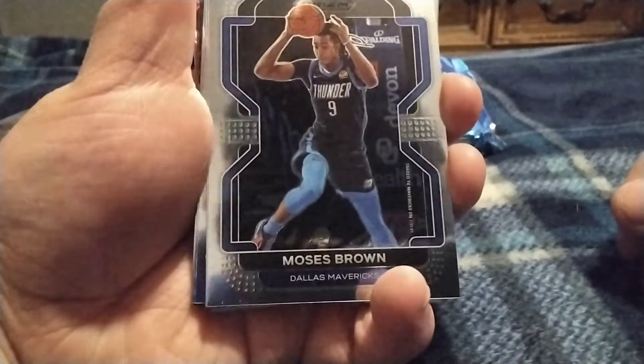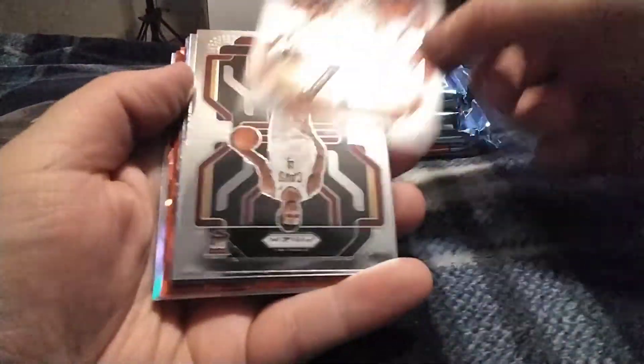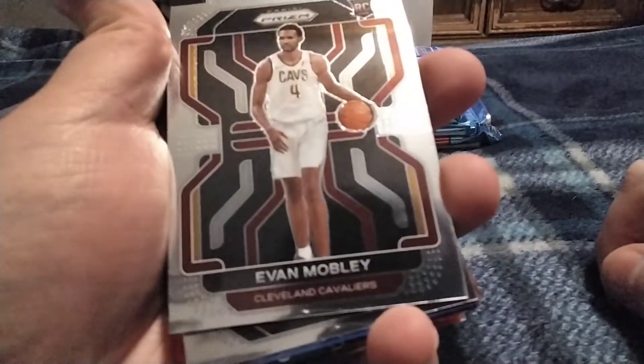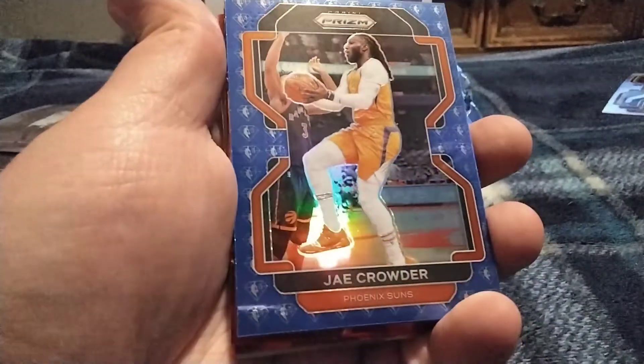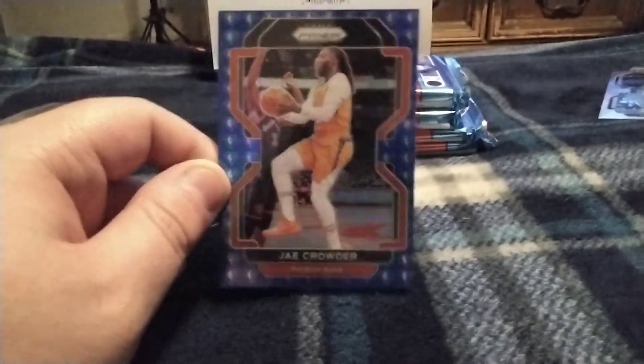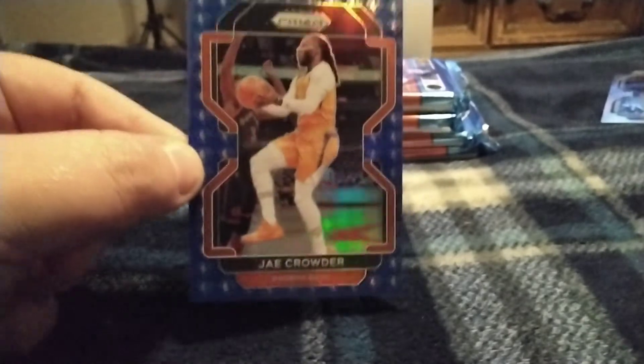We got Moses Brown and Lopez here. See if we can get a Devin Booker for John — if you're watching, what's up. Oh, just a diamond parallel — an NBA diamond parallel of Jae Crowder for the Suns. I'll go ahead and sleeve that.